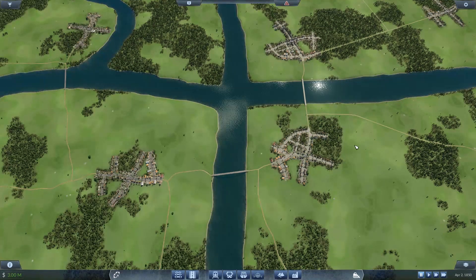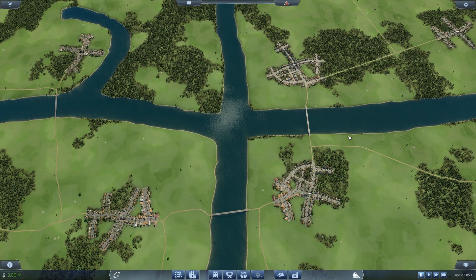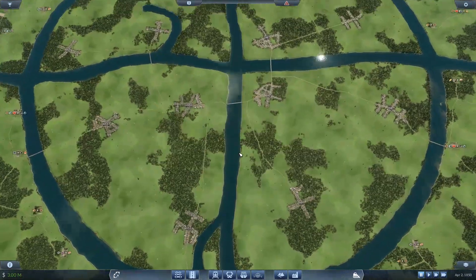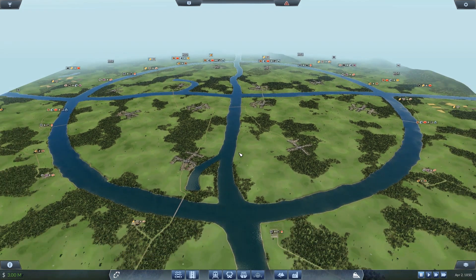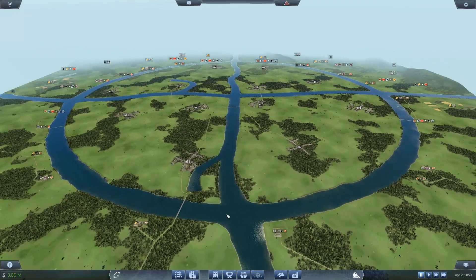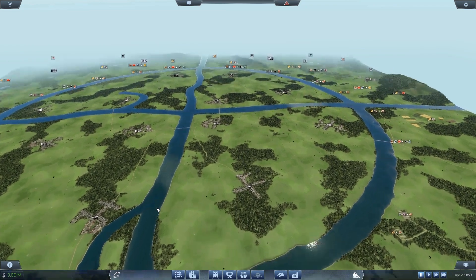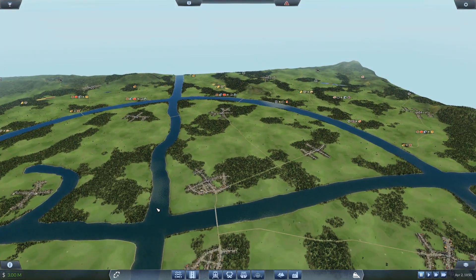Off we go — the first thing we're going to do is pause the game so we can have a look around. At the moment it looks just like a normal map, maybe the rivers are a little thinner than many generated maps. Let's zoom out — this is something a little different from what you'd normally see as a Transport Fever map. I've created this myself; if you're interested in how to create your own maps please watch Episode Zero, 'Creating a Map.' It's not too tricky but it is a little time consuming.